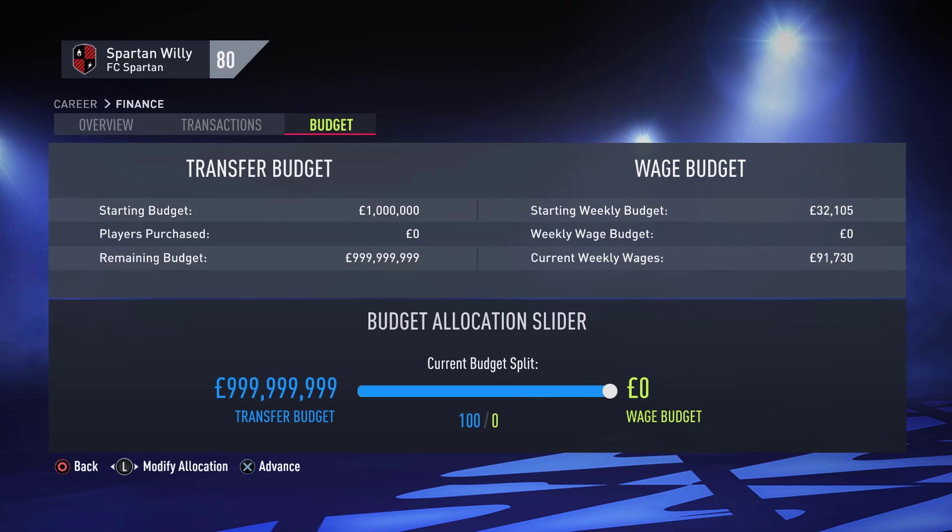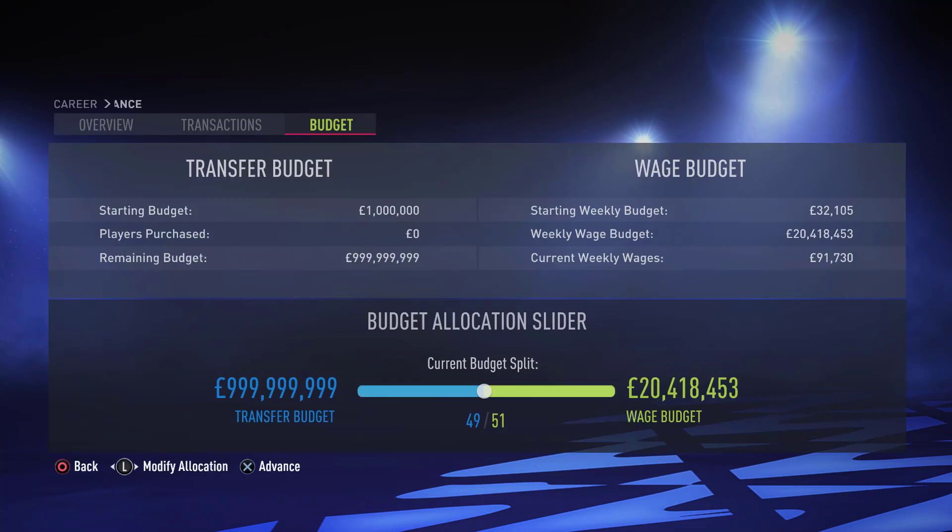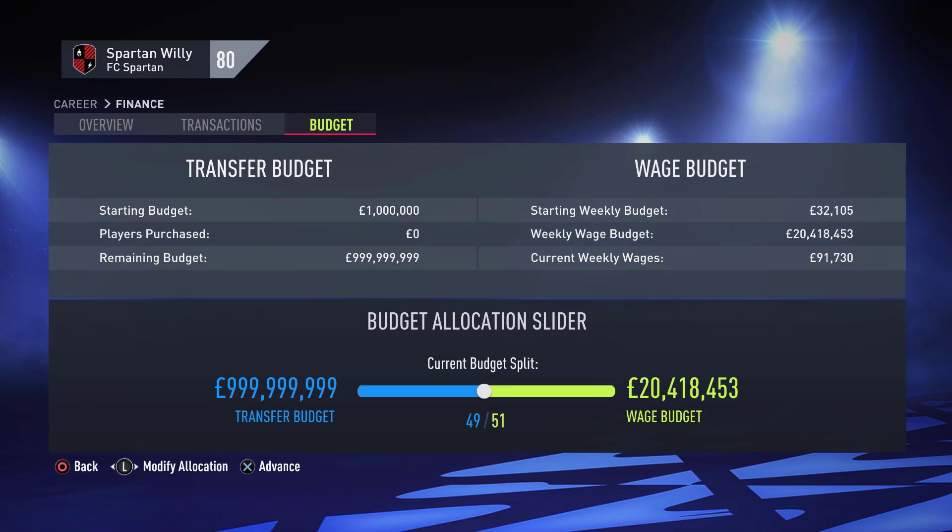Because we froze that number to make it inactive, to change the wage budget all we have to do is move the slider over. It may be a bit buggy — as you can see it keeps disappearing and reappearing. Then just hit X or A if you're on Xbox and go back in. As you can see, the transfer budget has frozen and the wage budget has changed. We now have an insane amount of money.